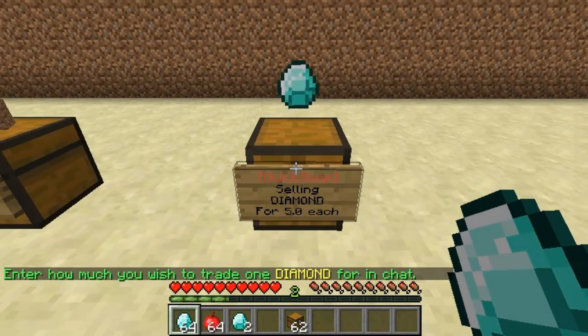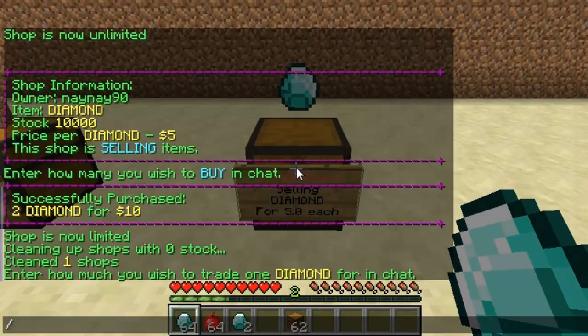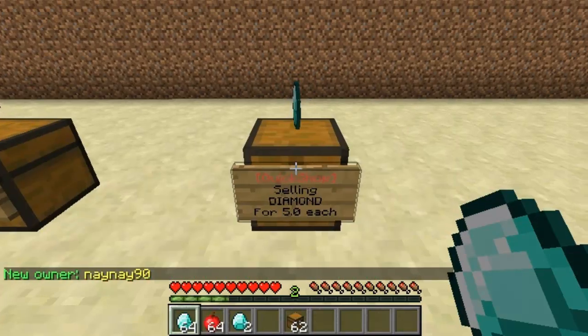I can set the owner for this shop. If I do QS set owner and then the name, the person that you put the name of will become the owner of this shop. So there you go — now they're the owner of the shop.